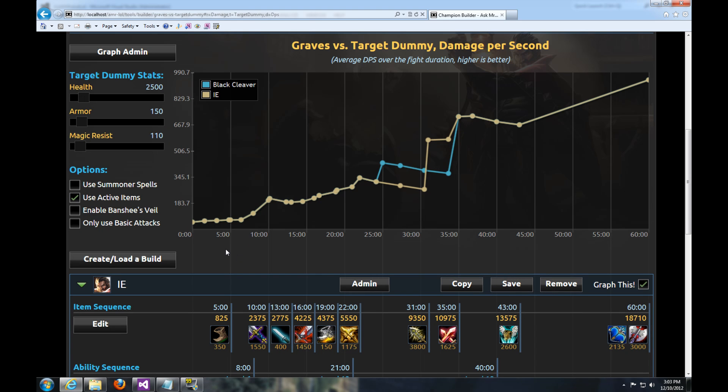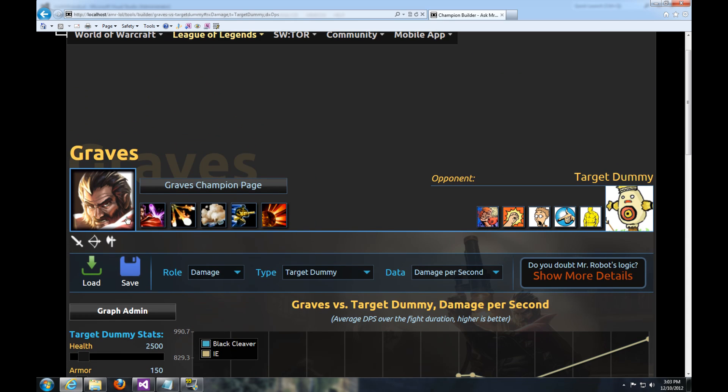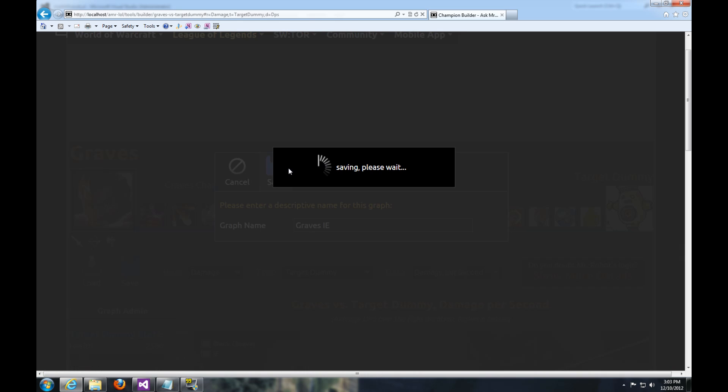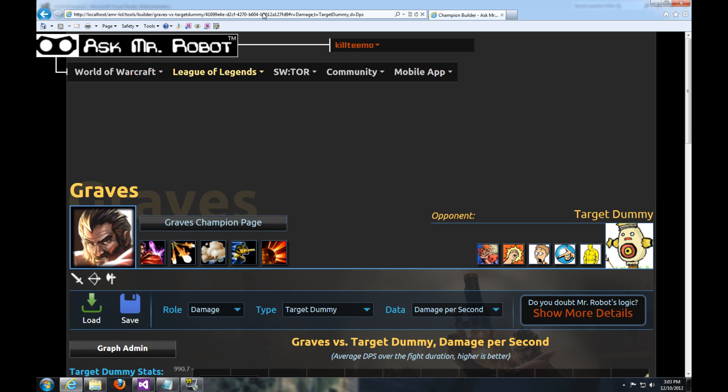So now let's save this so we can share it. As long as you're logged in, you can click the Save button here. Now watch the URL — the URL is going to change once I name it here. And you'll see this randomly generated key right here. So that's how you know it. You can grab it, save it, and share it.